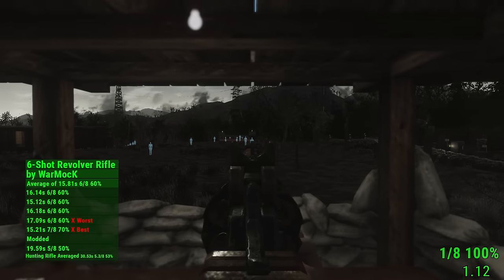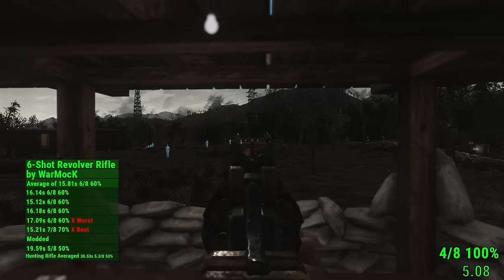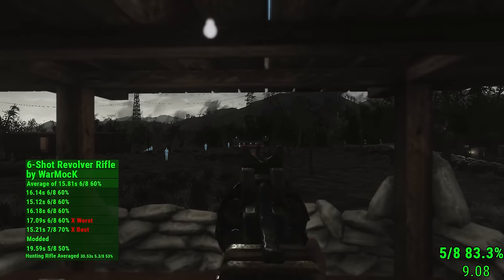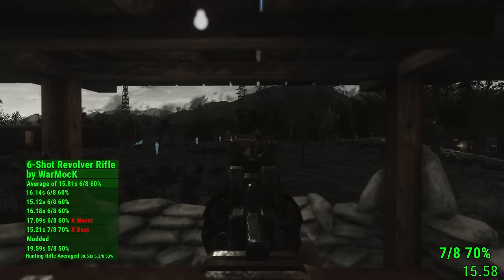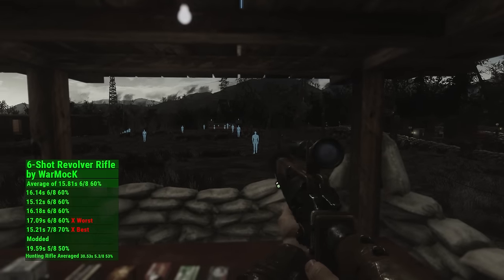On the range, the weapon was consistent and beat the vanilla hunting rifle in both time and accuracy. When modified, I struggled at the .30 wall marker due to the spread and drop caused by the suppressor.